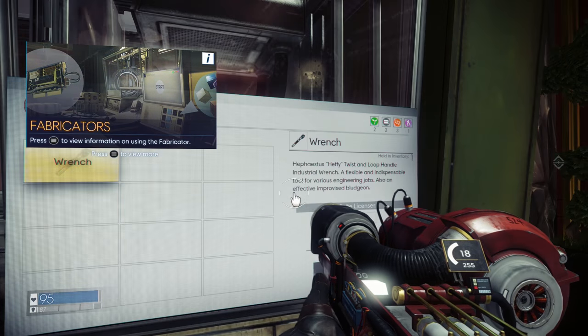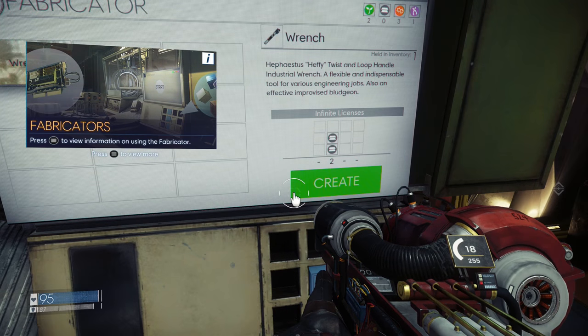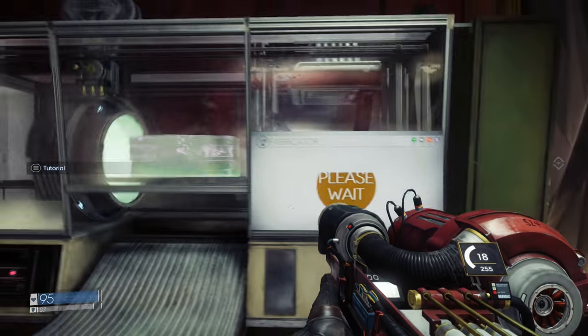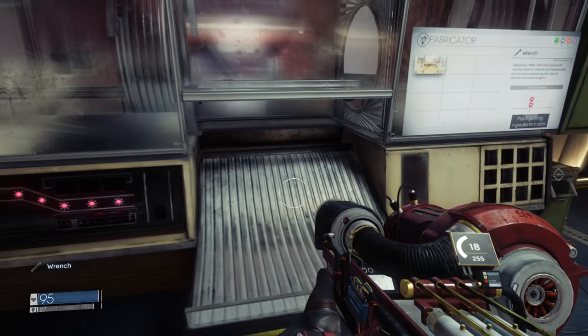Select a fabrication plan, slot the necessary material blocks into the machine, and away you go. It's an important process because all tools and weapons will degrade over time, and you can dismantle any duplicates you have to craft the items that you really do want. Clever and good for the environment — it's a win all round.